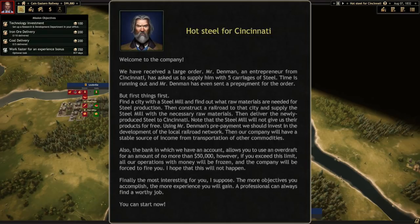First things first: find a city with a steel mill, find out what raw materials they have, and build a railroad to that city to supply the steel mill with the necessary raw materials. Then deliver the newly produced steel to Cincinnati. There's kind of a lot going on in this first mission. The steel mill will not give us their products for free. Using Mr. Denman's prepayment, we should invest in the development of the local railroad network, and our company will have a stable source of income from transportation and other commodities.